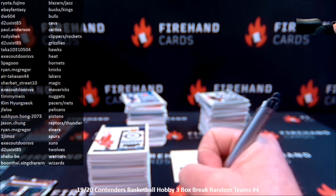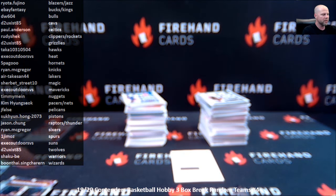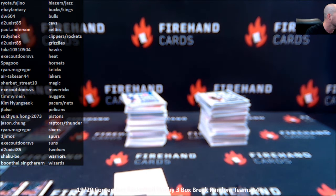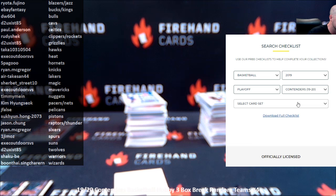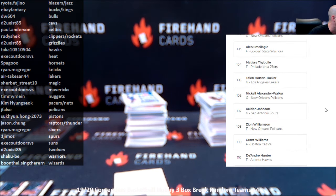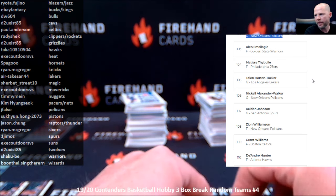Box one base labeled. Let's check out this redemption real quick. Basketball 2019-20 Contenders. We got Rookie Season Ticket Premium Edition — Jackson Hayes is the Pelicans, card 102, it is not numbered. That's going to be like a chrome finish — like an optichrome. That's what the Premium Edition is. And the Pelicans of course belong to J-False.